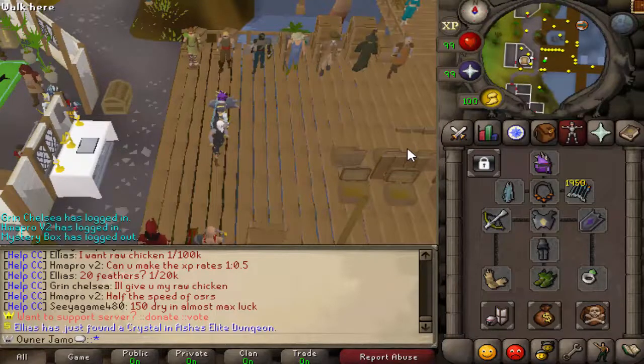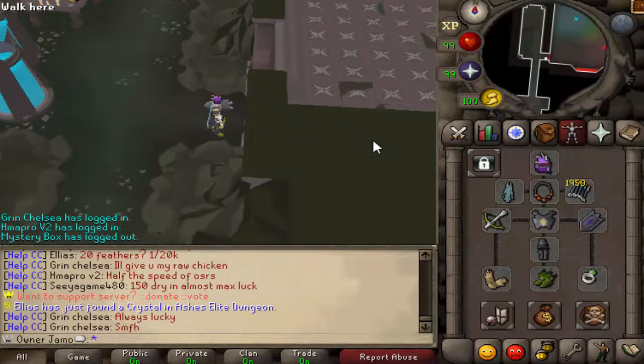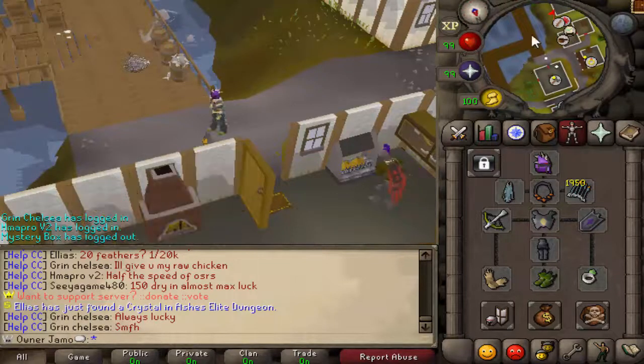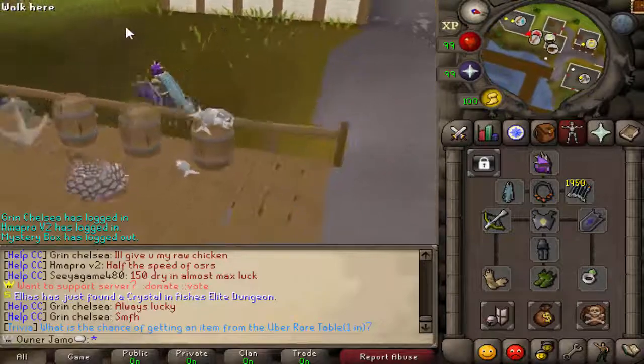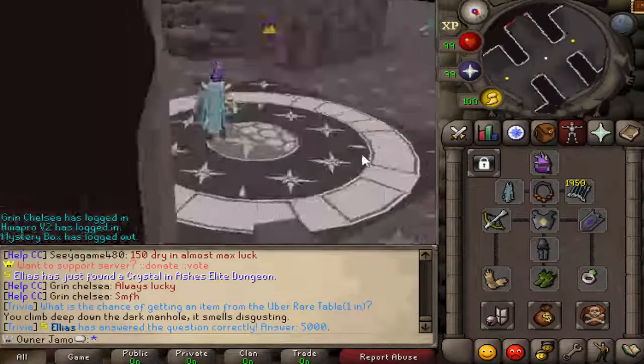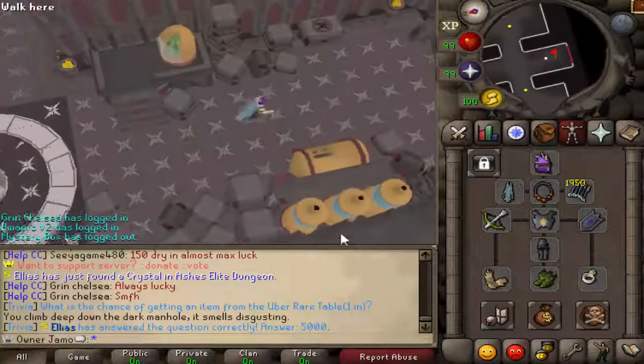Let's talk about how to get there. If you're an Elite member, all you have to do is type colon colon Hydra and you are teleported right there and you can start the fight. If you're not, you have to go to Hall — type colon colon Hall, come right here, down the manhole. This is called the Dragon Dungeon. Then just go south to the doors, click Doors, and you'll be in the same spot.